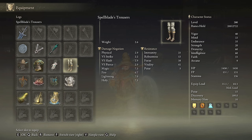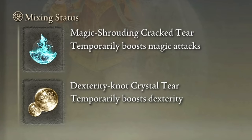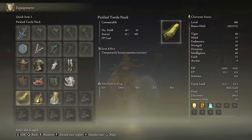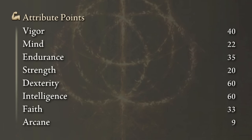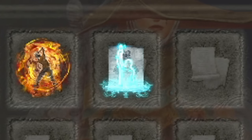The best armor choice for our winner will be the Spellblade set, which will boost our damage by a total of 8% if we wear every piece. The best talismans for this build are the Ritual Sword Talisman, the Shard of Alexander, the Magic Scorpion Charm and the Godfrey Icon. In our Flask of Wondrous Physic we will use the Magic Shrouding Cracked Tear and the Dexterity-Knot Crystal Tear. This weapon doesn't consume a lot of stamina, but as it is based on charged heavy attacks it will end up using a lot of stamina, so you know what to do. The best stats will be 40 on Vigor and 35 on Endurance, level up Dexterity and Intelligence to 60 and Faith to 33. Golden Vow and Howl of Shabriri are going to be our main buffs. Terra Magica is a fantastic spell that will dramatically increase our magic damage and is very effective with this build.